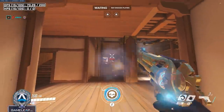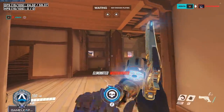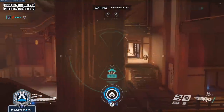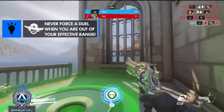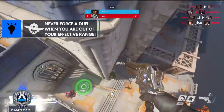Imagine a Widowmaker across the map — how many times are you going to have to shoot her for her to die? Maybe four, five, or six, depending on her distance because of your falloff. She only has to hit one single headshot against you and you're going to lose the matchup outright. Even if she misses five in a row, she could still win the duel. Unless you have no choice, never take duels with people who are in their effective range when you're not in yours.